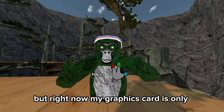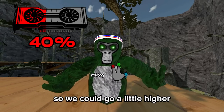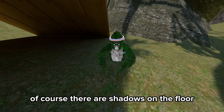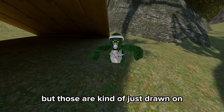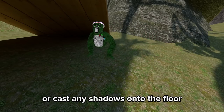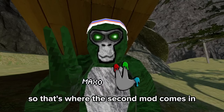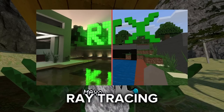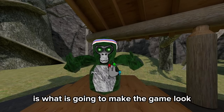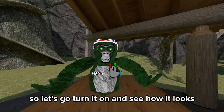But right now, my graphics card is only 40% used, so we could go a little higher. Now, normal Gorilla Tag doesn't actually have any shadows. Of course there are shadows on the floor, but those are kind of just drawn on. Whenever I move around, my character doesn't reflect with the light or cast any shadows onto the floor. So that's where the second mod comes in, which is Ray Tracing. I'm sure you guys have heard of this before, and this is what is going to make the game look incredible. So let's go turn it on and see how it looks.